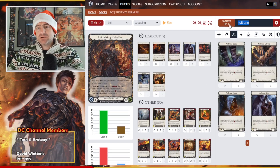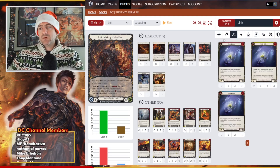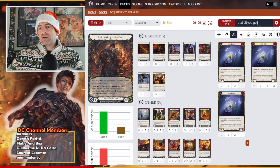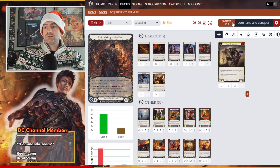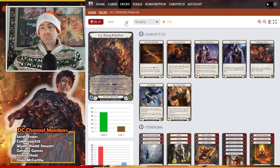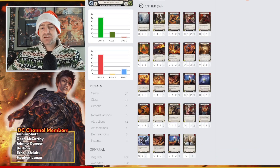Going into the sideboard options: we want to do Sink Below, and then Command and Conquer. That puts us at 76 total, so now we have room for a few more cards.